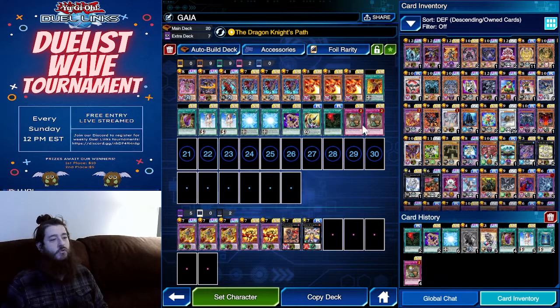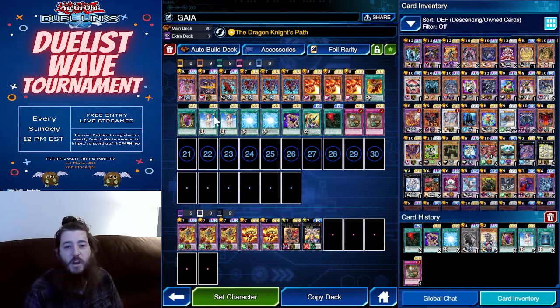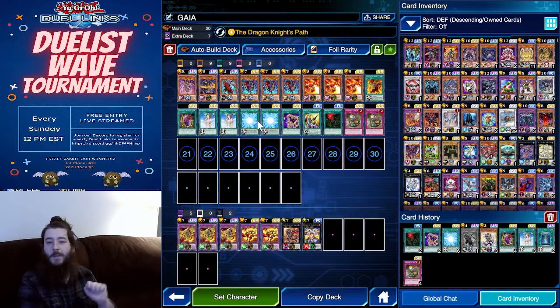And two Treacherous Trap Holes. If you don't have the second Chalice, I understand — you could swap it out for some tech cards. Same thing for the Dragon's Mirror, or if you want, put in another monster. Because with the way that the Gaia skill has been updated, you can only exchange one card from your hand into the deck for activating the Galloping Gaia. But the two Gateway to Chaos will act as a monster — you activate Gateway to Chaos, it adds a monster to your hand, so that way you can help get that started.